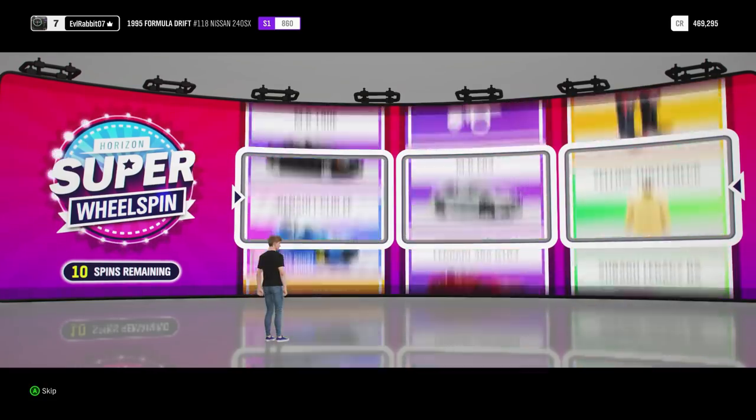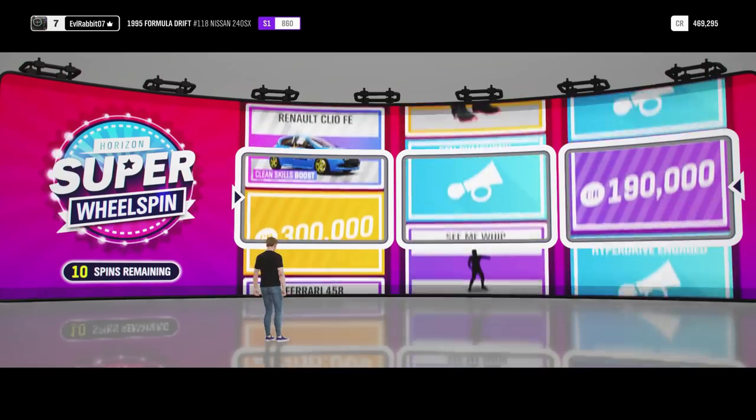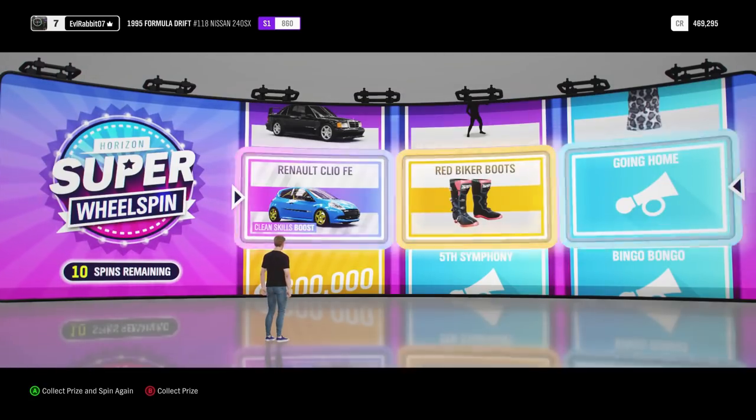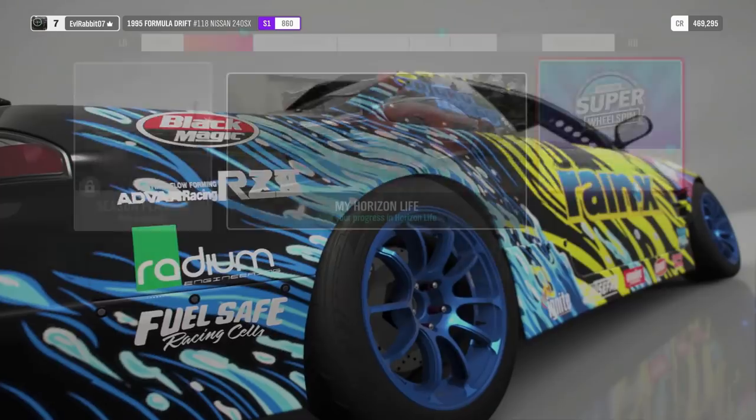These super wheel spins are sweet, so I figured we'd get into some wheel spins and some wheel settings. What did we get there? Cleo Clean Skill Boost, Effie Edition. So we got a Forza Edition car, some biker boots, and a Going Home horn. So far we've pulled two good cars on our wheel spins. Definitely going to take a look at that Cleo and that Hoonigan Escort.